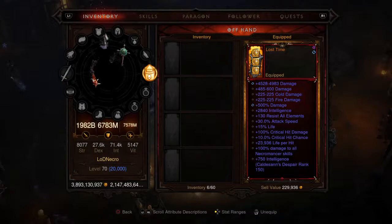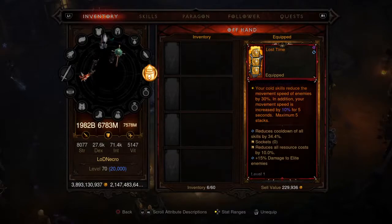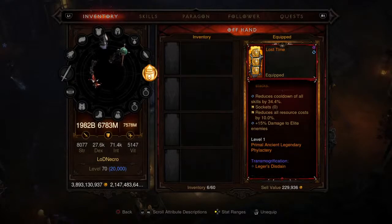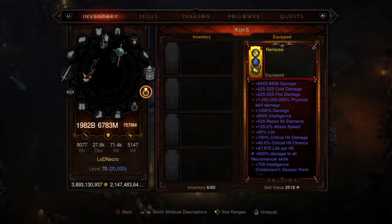For the offhand, this is a Primal Ancient Legendary Phylactery — the Lost Time. Pretty much the same affixes so we don't need to go over them again. The perk: your cold skills reduce enemy movement speed by 30%, and in addition your movement speed is increased by 10% for five seconds, maximum five stacks. Same bonuses for skills, resource cost reduction, and damage to elite enemies.